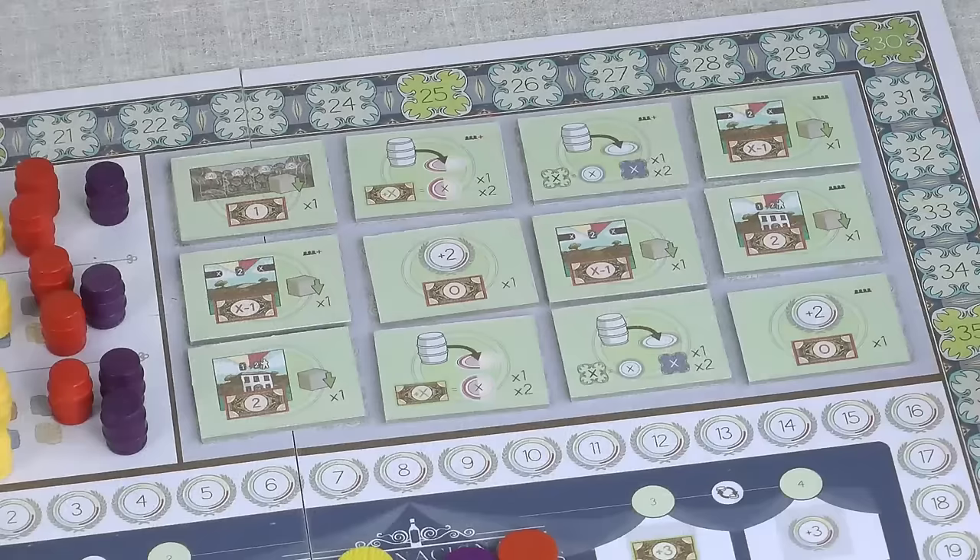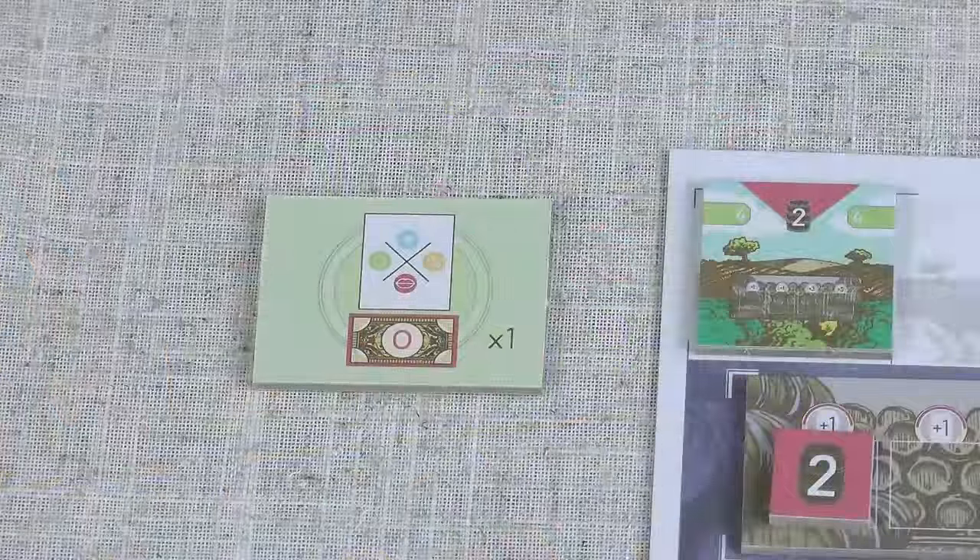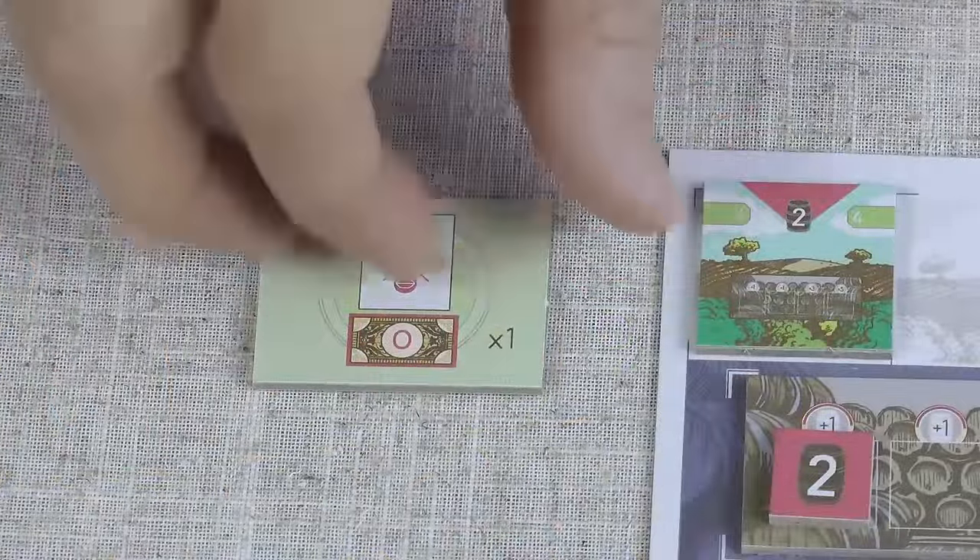The managers have been changed a lot. Instead of extra actions where you place barrels, there are now these action tiles. You start the game with one of these tiles and you can get more of them by discarding spare wine tiles after each of the fairs. On your turn you can use one of your action tiles by flipping it over.